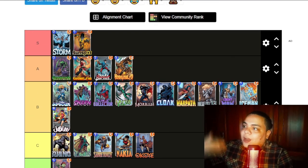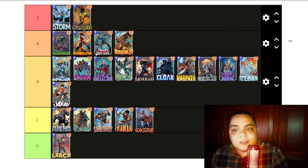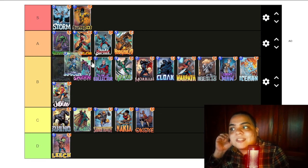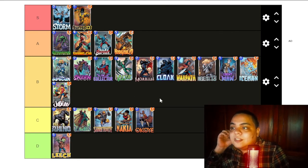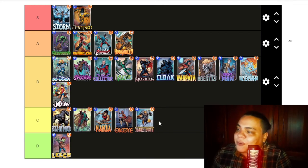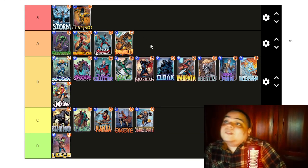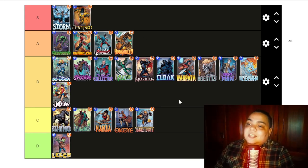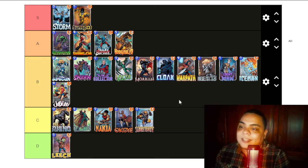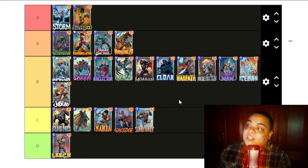Right here you have the tier list of Pool 2. I believe this is a pretty accurate tier list. You could disagree on some things — like the Infinite could be an A or maybe Sabertooth could be a D — but this is something that is pretty close. Storm and Sunspot are still S tier for sure. I hope this helps you understand more the metagame, what cards are strong, what decks are strong, and that you can use this knowledge for your own deck building or to decide what deck you want to play.